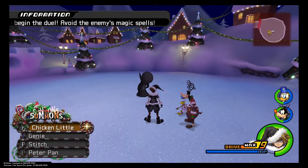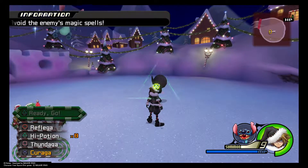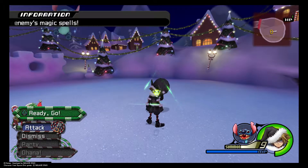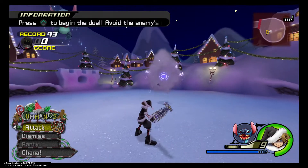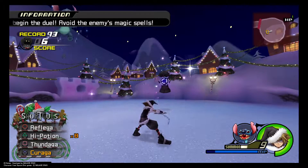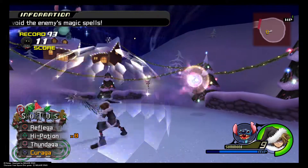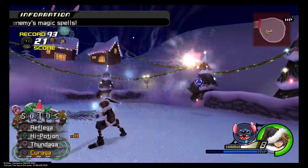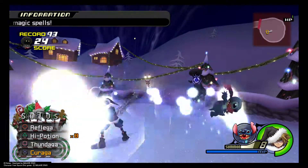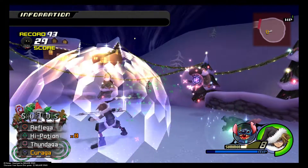What you're gonna need to do is just on the set and have Reflect in your shortcuts. So let's activate it. Lock on. Really, that's all you really need to do because Stitch will heal your MP when you're almost out.